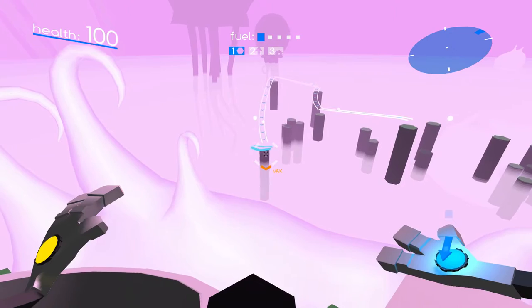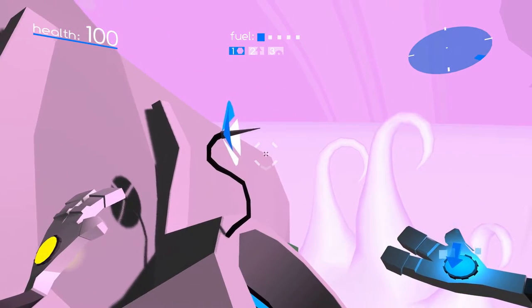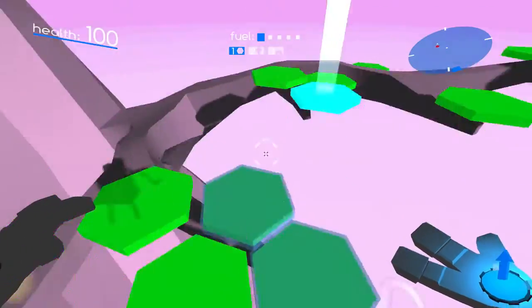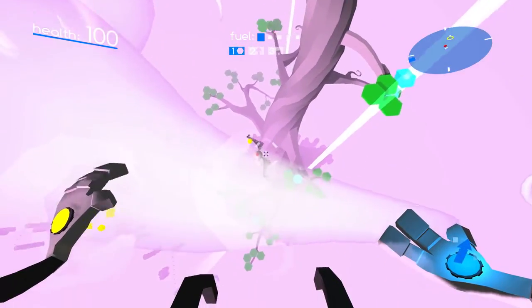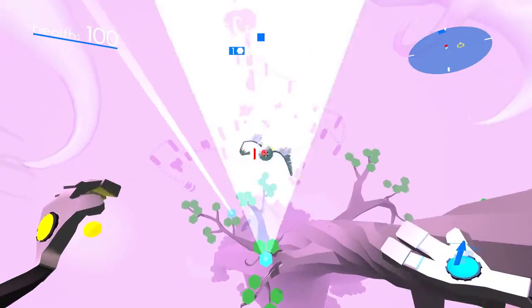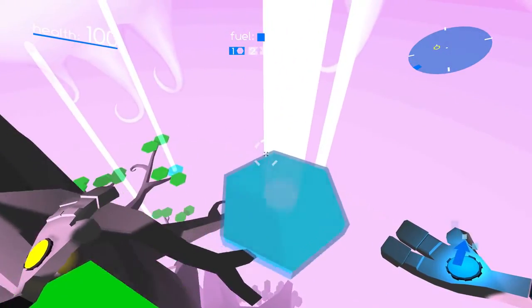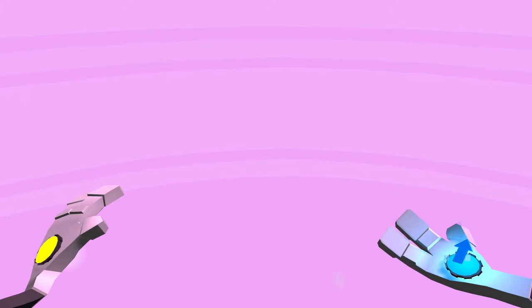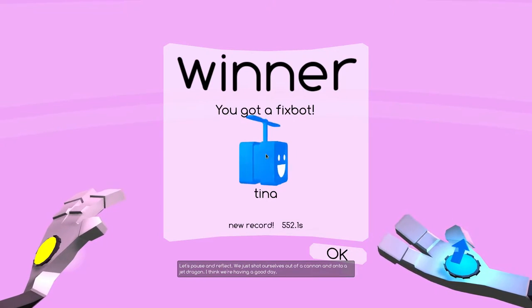I think if we slope it, it should reach. Actually, it just needs to keep hitting it — yes, it's activated! That was a very interesting stage. 'Let's pause and reflect: we just shot ourselves out of a cannon and onto a jet dragon — I think we're having a good day.' There's definitely some interesting instances of dialogue in this game.